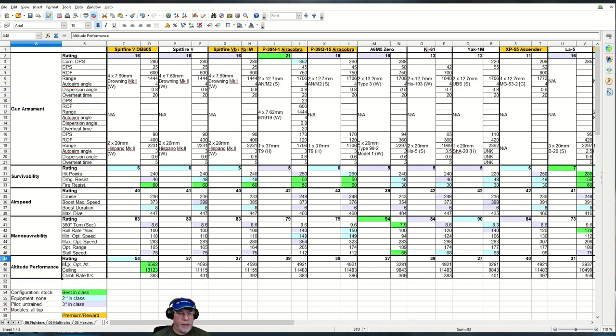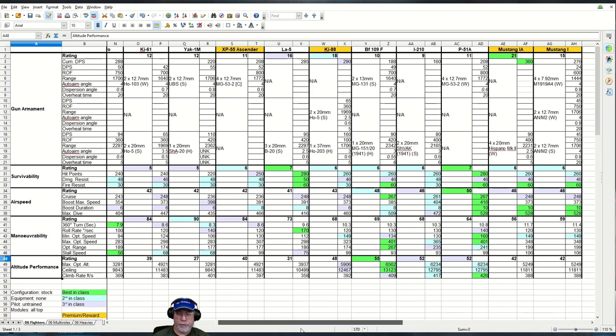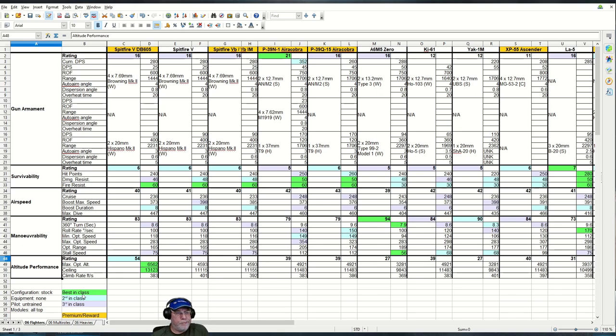The altitude performance is where this Spitfire scores. We have an altitude rating of 54 and best-in-class figures for maximum optimum altitude and service ceiling — very unlike the Merlin-equipped Spitfires. There's a significant advantage by virtue of the DB605 engine installation, which was apparently observed in real life and has been reflected in the game. The other aircraft with similar performance is the BF-109F. You can even get up towards the P-51As, which might have you thinking about building it as a high-energy fighter — but I'll discuss that in the setup section.